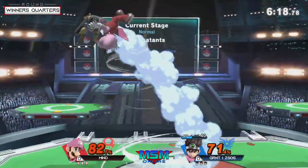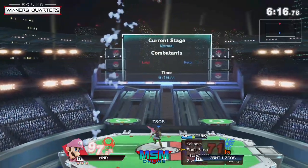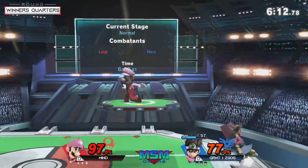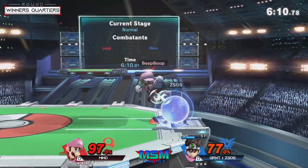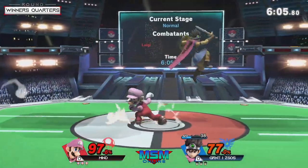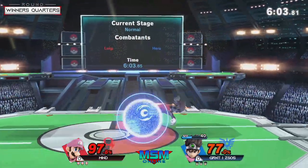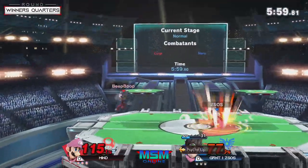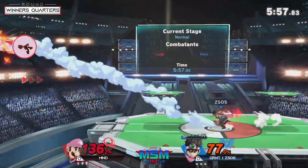Definitely gonna kill with that. What a great use of up B — immediately into the up tilt. That's one of Hero's options. He has a few up aerials out of shield of course, but obviously the best one for Hero is to go for up B. That's actually Hero's fastest and best out-of-shield option there, especially going for that one. It does burn MP but still a really good way to use it.